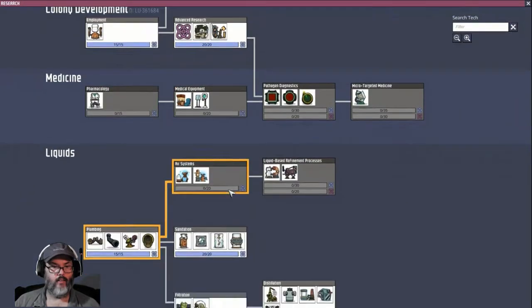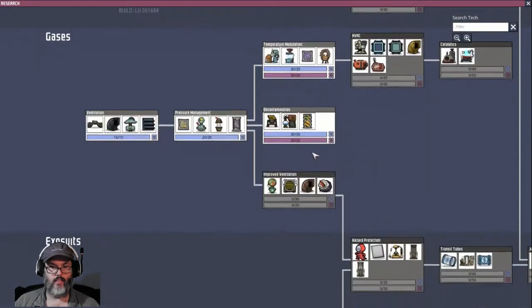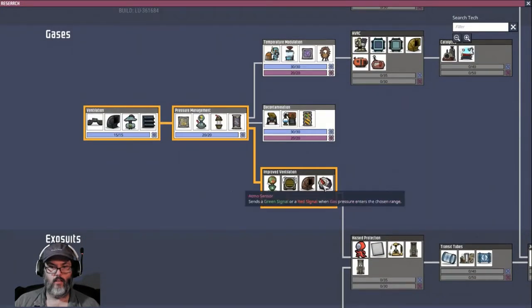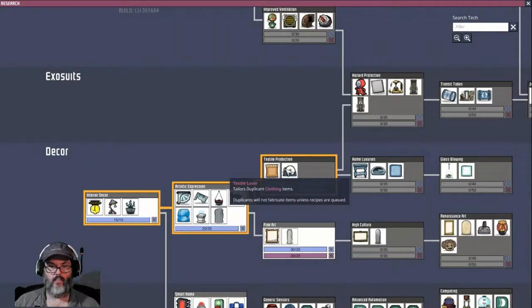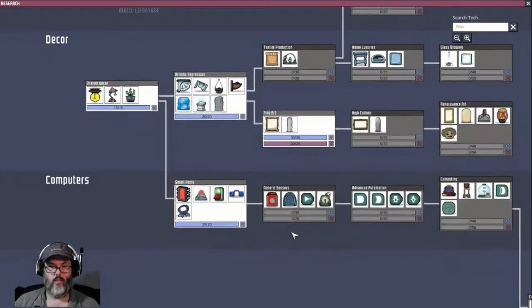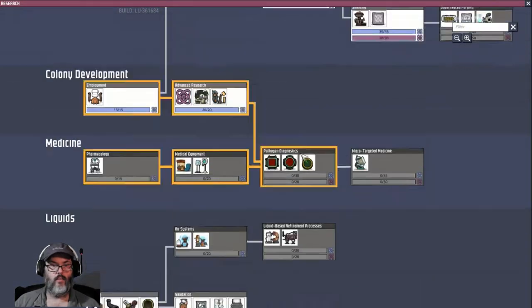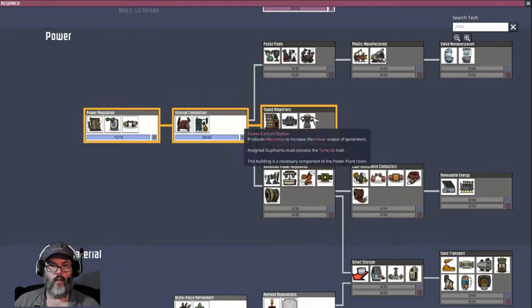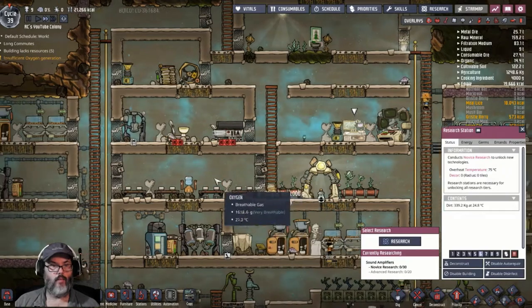We got that, we got that, we got this. All right, an atmos sensor — we're gonna want that at some point. I think let's go for the smart battery and then we'll go for the heavy watt wire.